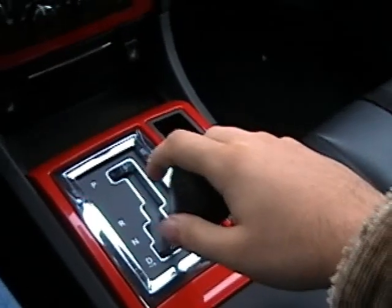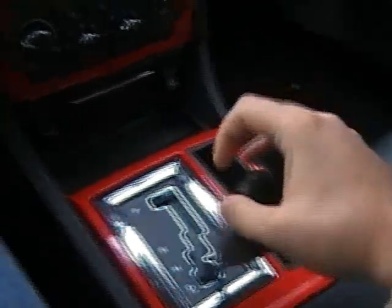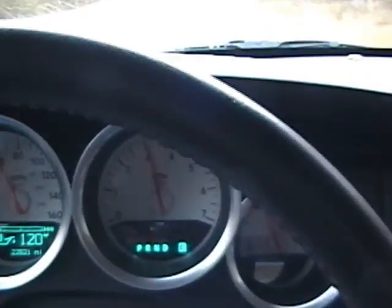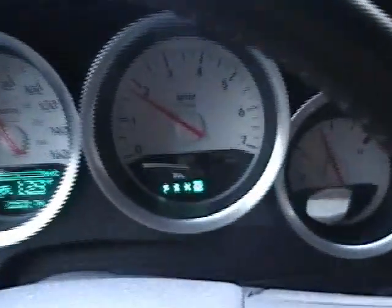We'll just go on a little bit here. Engage to the right to upshift. I'm here in third now. Engage it all the way to the right and hold it — now it selects a different gear and it's back in automatic mode.